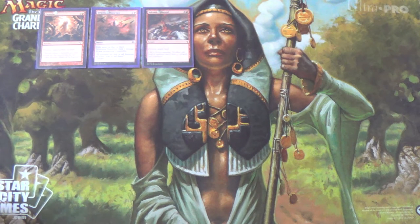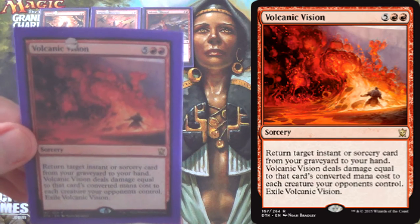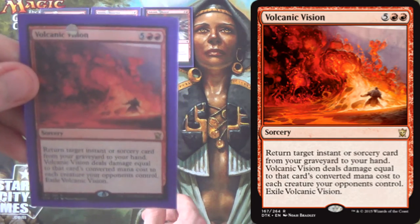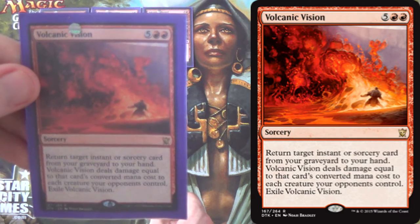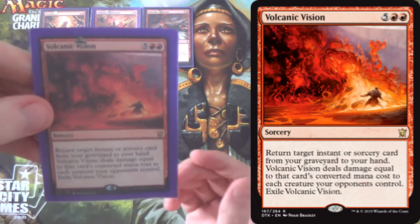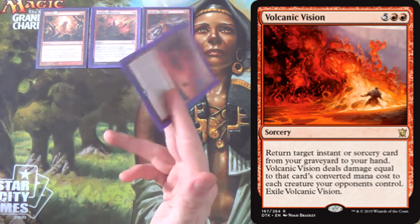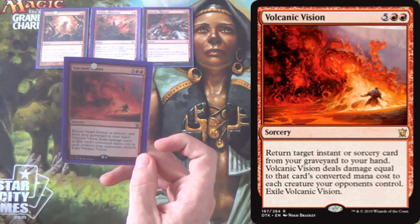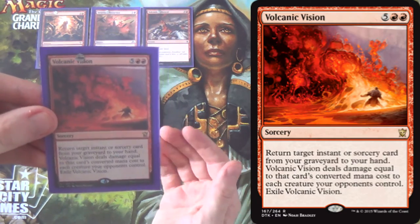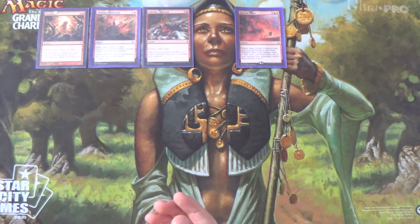For some of the higher curve, more broken things we're doing in this deck, we have four Volcanic Vision. This is such a good card. Return target instant or sorcery card from your graveyard to your hand — often a land destruction spell — and it deals damage equal to that card's CMC, so usually four, to each creature your opponents control. It does exile itself on resolution, and from an R&D standpoint it has to, because otherwise you could just loop Volcanic Visions over and over again.